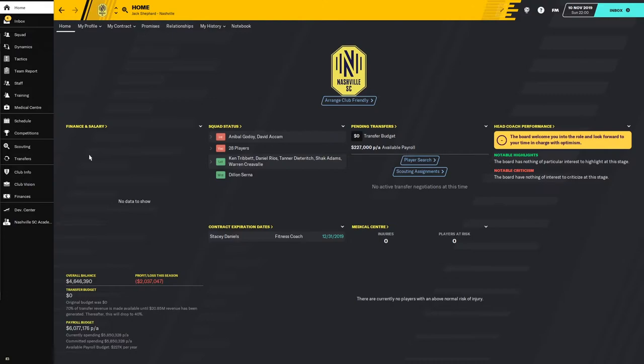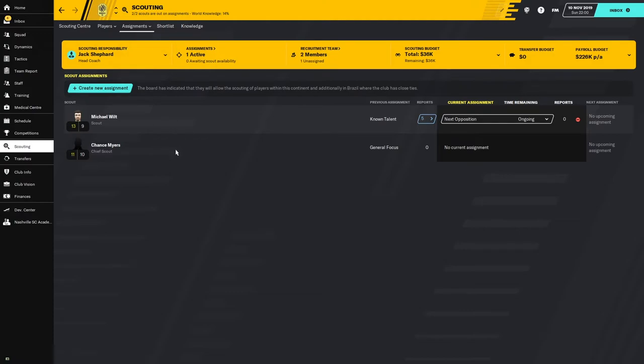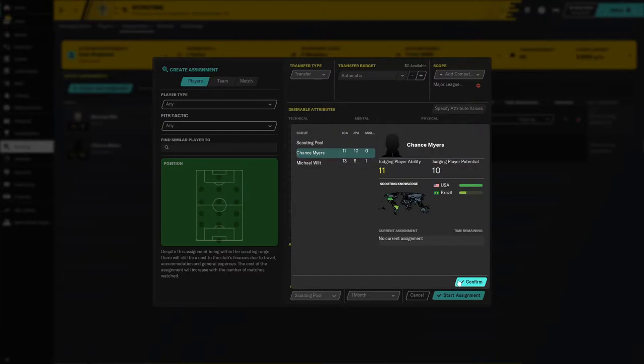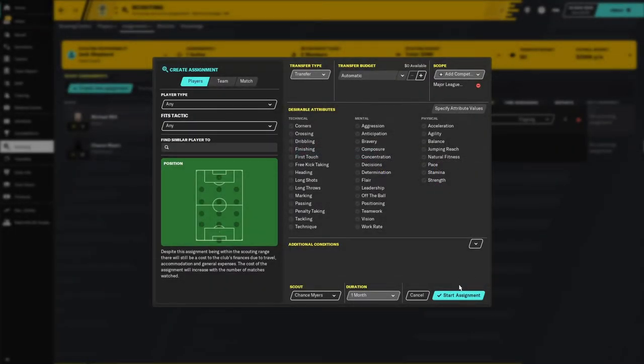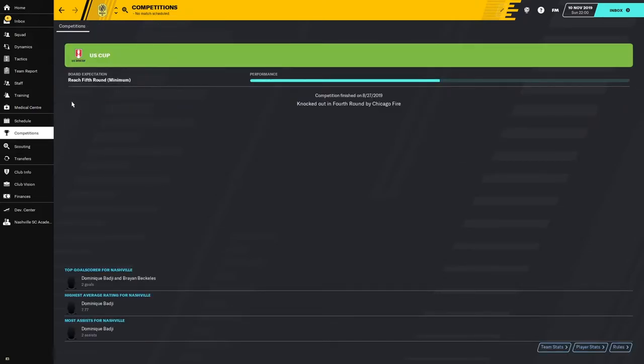What you really need is as much information about the players in MLS as you can gather. The simple way: go to Scouting, and assuming that you have set your responsibility as creating Scout Assignments, you can go to Create New Assignment, choose Players, Any, Any, then go to Competition and select United States — Scout MLS. I would recommend doing this much earlier in the season and keeping it ongoing throughout the year.